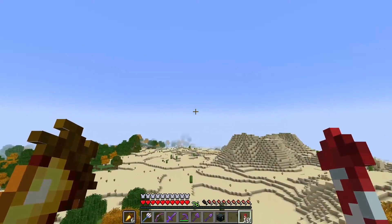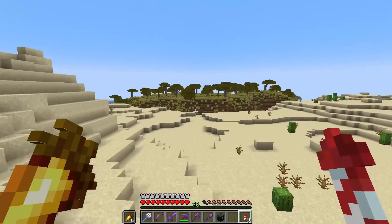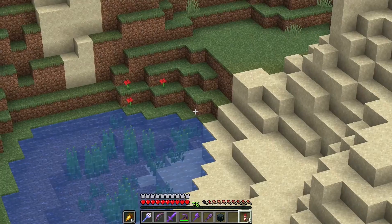Here's a desert. This isn't too close to my base but it's about as far away as the guardian farm in a different direction. Now we're looking along the outskirts for a very dry river bed. Here's one. This looks perfect.